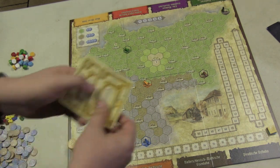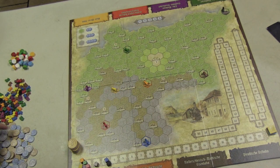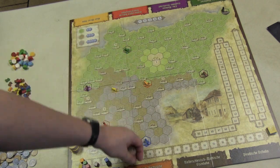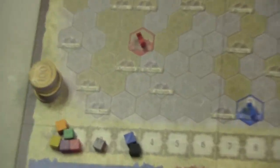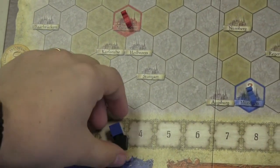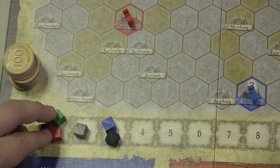At the beginning of the game, one share of each company is auctioned off. When players buy a share of a company, that money doesn't go to the bank — it goes to the company. So you don't want to win a share with too low a bid, because then that company doesn't have any money to work with. Each company on the board also has an income track. For example, blue and black are on income three, brown is on income two, and the rest are on income one.